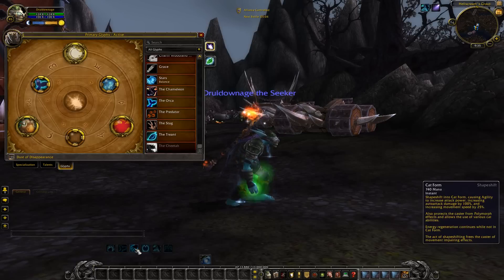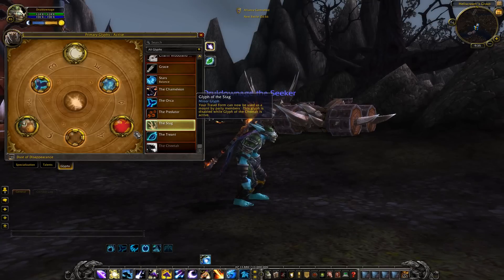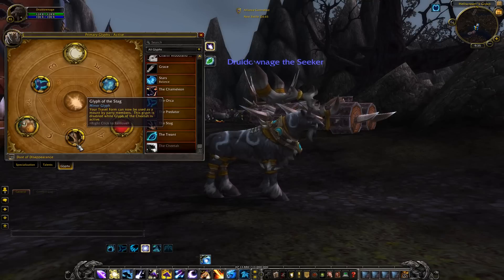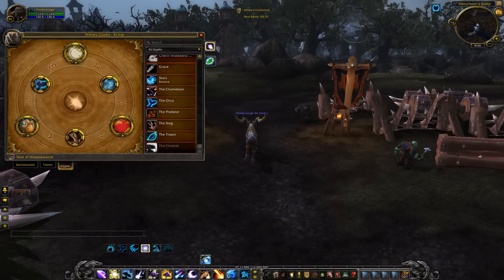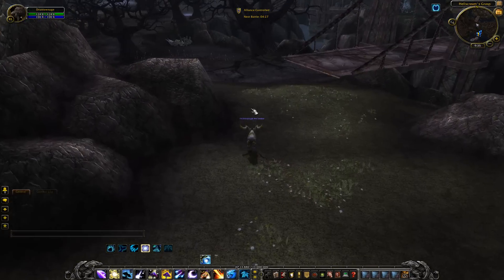With Glyph of the Stag equipped, party members can ride you as a mount. This glyph is disabled while Glyph of the Cheetah is active, so you can only pick one. Imagine someone riding a cheetah across the Barrens — not very effective but kind of cool. I think giving players the option to be a mount is really cool.